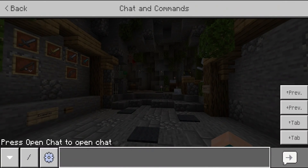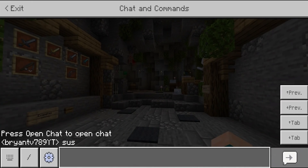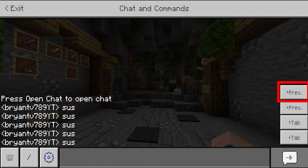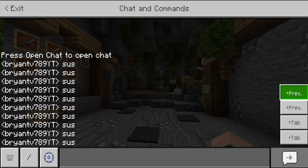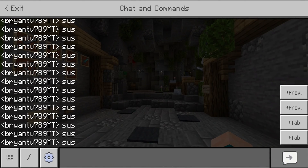We actually have some new chat settings as well. So if we type in 'sus' right over here, and press on preview, it's actually going to copy and paste it. So if you really wanted to, you can spam 'sus' all day long. Let me know in the comment section down below.